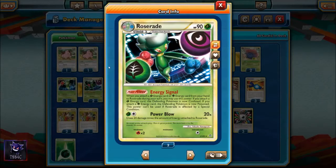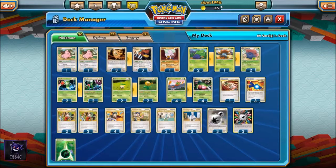We also play two Roserade, a Stage 1 that evolves from Roselia, with 90 hit points and the Energy Signal Pokepower ability. When you attach a Grass Energy or Psychic Energy from your hand to Roserade, you can use Energy Signal. Attaching a Grass Energy confuses the Defending Pokemon; attaching a Psychic Energy poisons it. Since we only use Grass Energy in the deck, attaching to Roserade will confuse the Defending Pokemon. We play a 2-2 Roserade line with two Roselia.